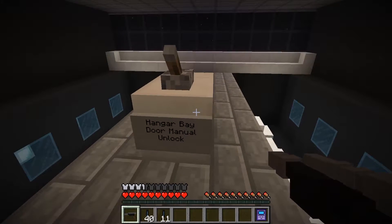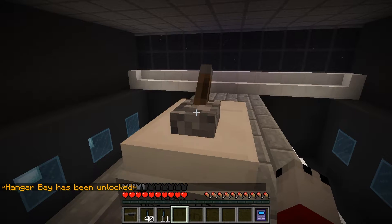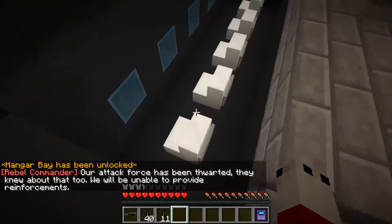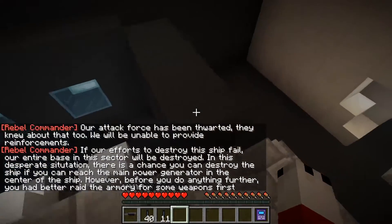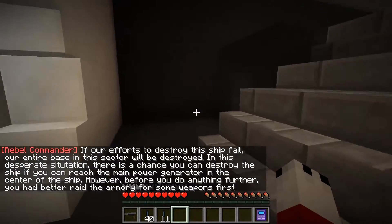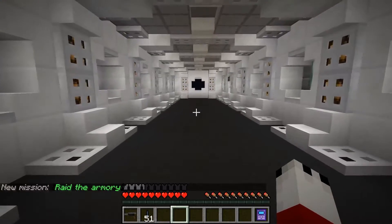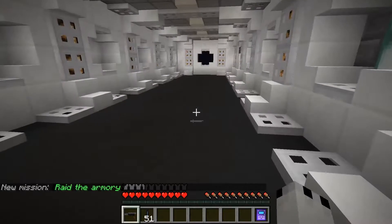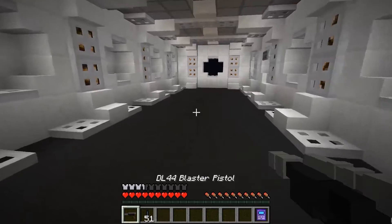Hangar bay door manual unlock. We need to flip this. Hangar bay is now unlocked. I don't want to fall down here, I feel like that's a pit of death. Let's stack my bullets because that's just paranoid. Oh, new mission: raid the armory. Does it check it off on the PDA thing? Mission two. Page one of two though.